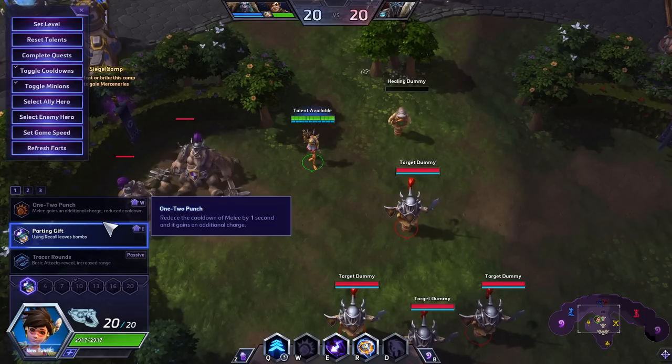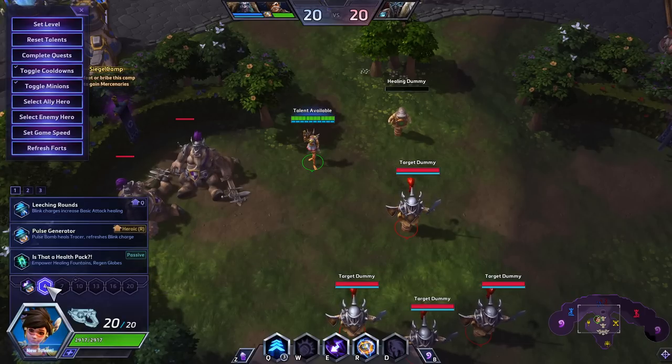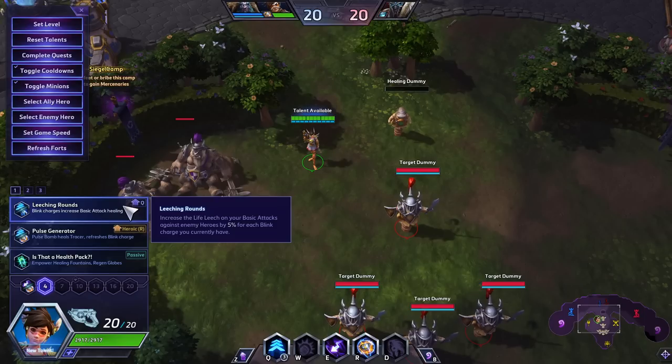At level 4, Leeching Rounds used to compete with level 13 talents. Now it says: increase the lifeleech of your basic attacks against enemy heroes by 5% for each blink charge you currently have. So if you're saving your blink charges, this gives you 30% increased healing. But you should be using your blink charges to reposition and take the least amount of damage — so it's a give and take. Against auto attackers, this is a great way to win trades by just not blinking. Against mages, you can blink and avoid all of their damage.